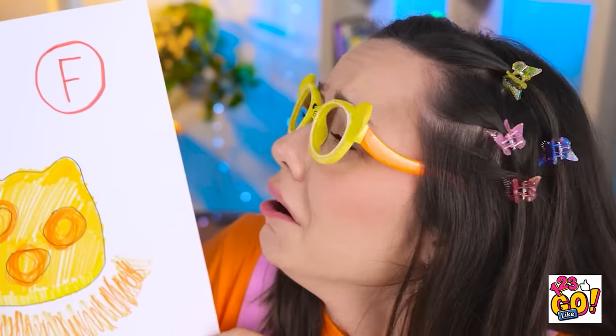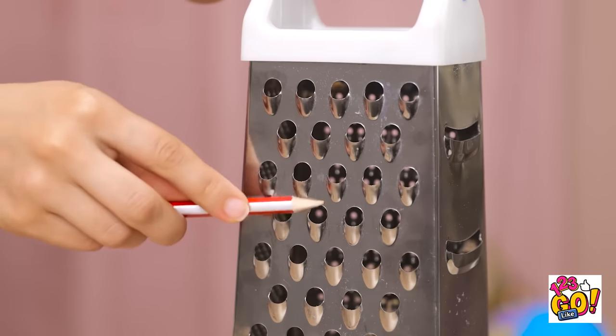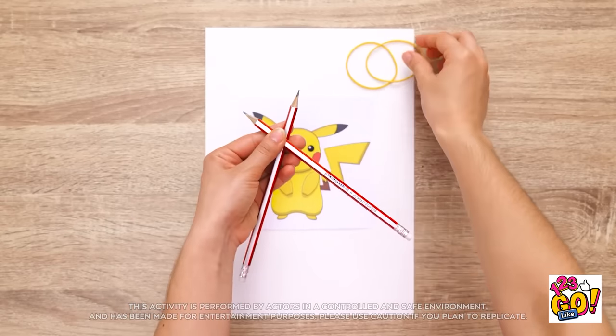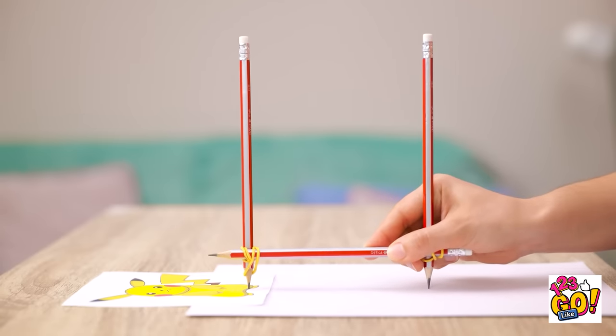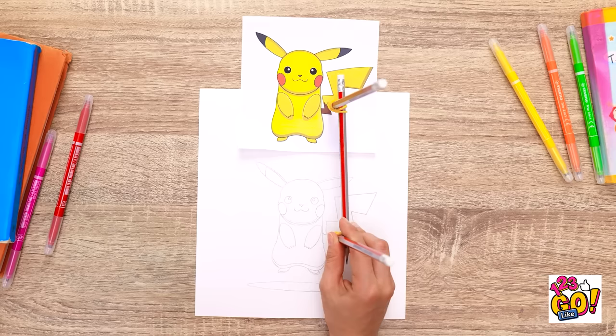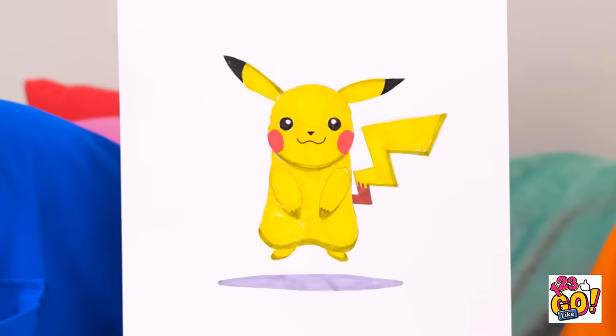I wonder what grade I got. An F? Aw! This is the worst! She would be devastated. But I think I can fix this. I'll place Pikachu right here. I'll need to sharpen this pencil. That reminds me, I need to buy a pencil sharpener. I'll take another pencil. Then I'll wrap a rubber band around them. I'll do the same at the other end. Now I'll draw around the image. I just need to follow the lines. The second pencil will trace it onto a blank piece of paper. It's so much easier than drawing freehand. It looks pretty good. Now I need to add some color. Wow, it's perfect! Thanks, Mom! I better get ready for school. I don't want to be late. Have a good day, honey. Go get that A.